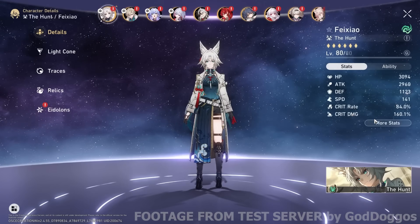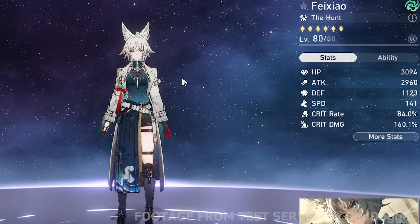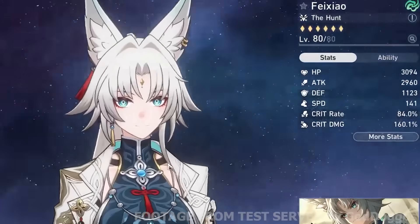From all of that, I get these stat lines. We got 84 crit rate to 160 crit damage — 1 to 2 is pretty solid. We got decent speed and okay attack. It's a pretty standard crit DPS build.